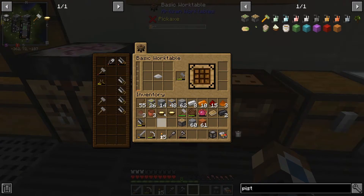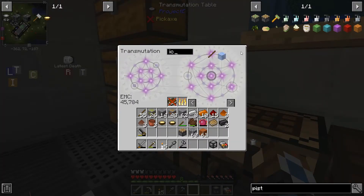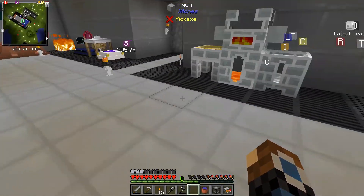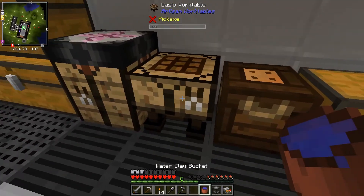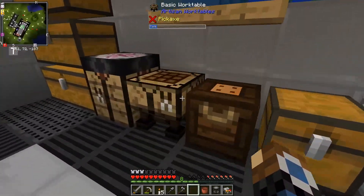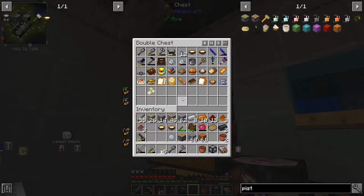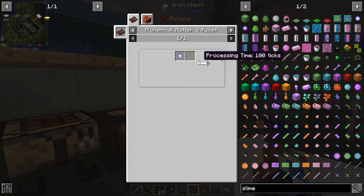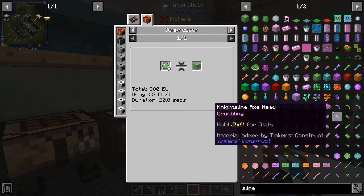We need water for that, so grab an ice block with a bucket. Now we can make a rice slime ball. I don't think we have any slime, so if we search 'slime block'... How on earth do we get slime blocks then?